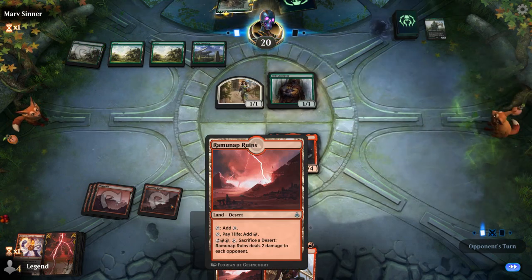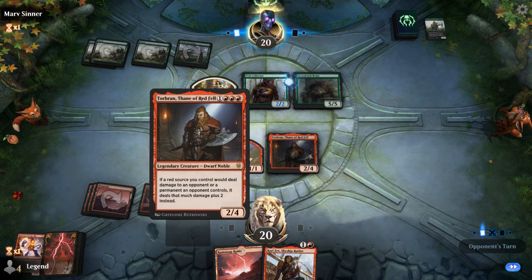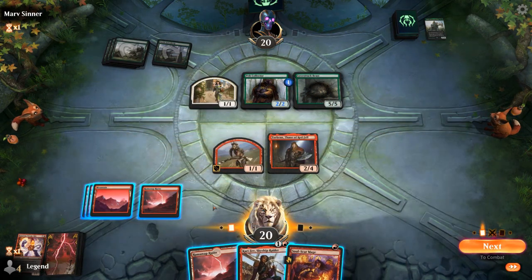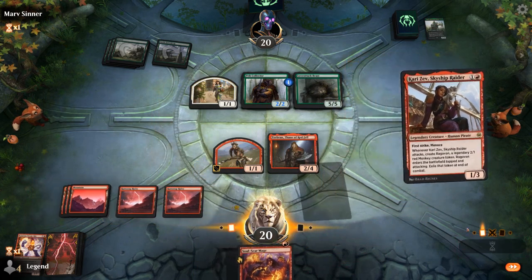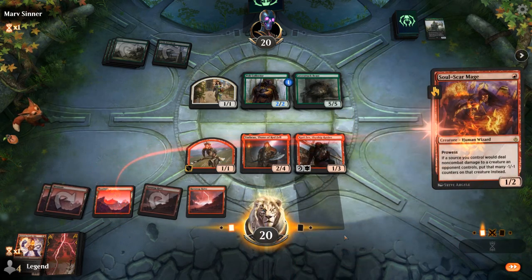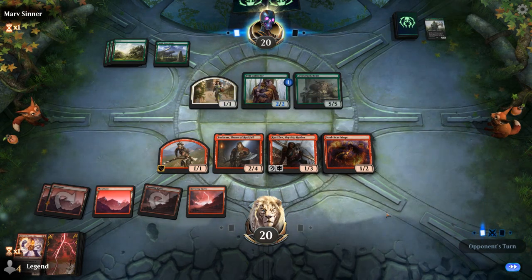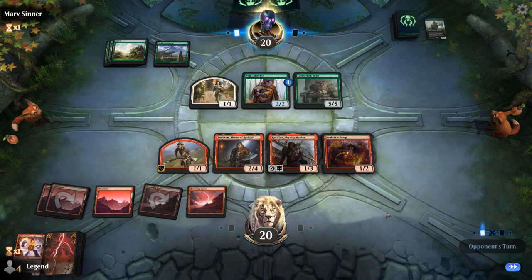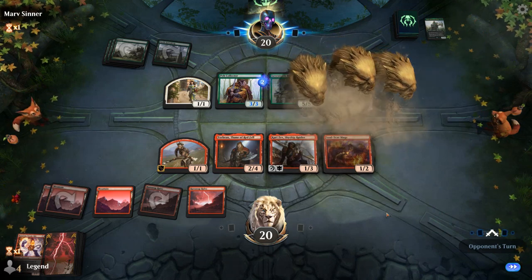Ramunap Ruins is a colorless source so it won't deal any additional damage with Torbran — important to keep in mind. I did find the Soulscar Mage, so now if we can find the Goblin Chainwhirler that could be pretty fun. No great attacks. Questing Beast — that's gonna hurt.